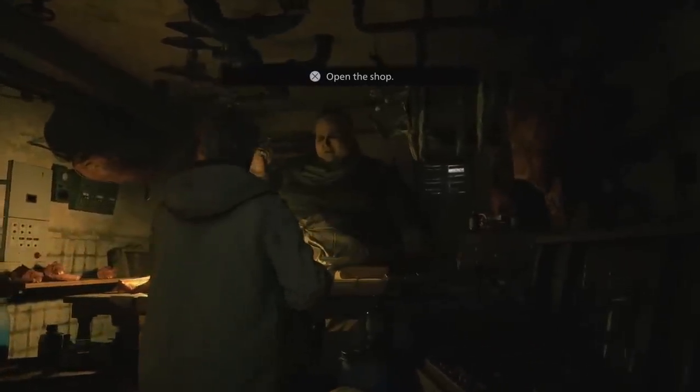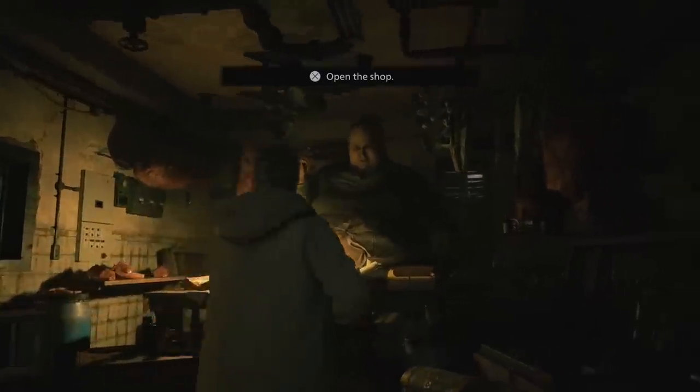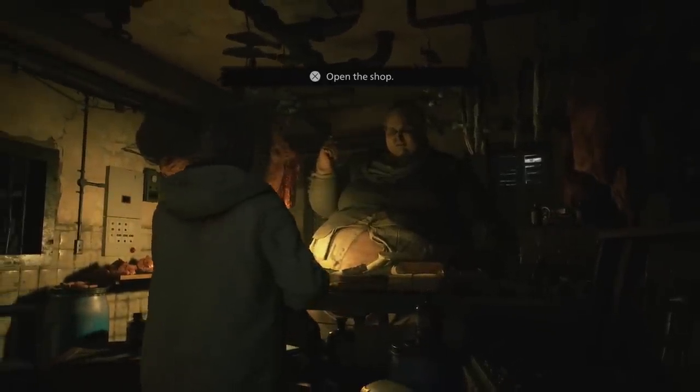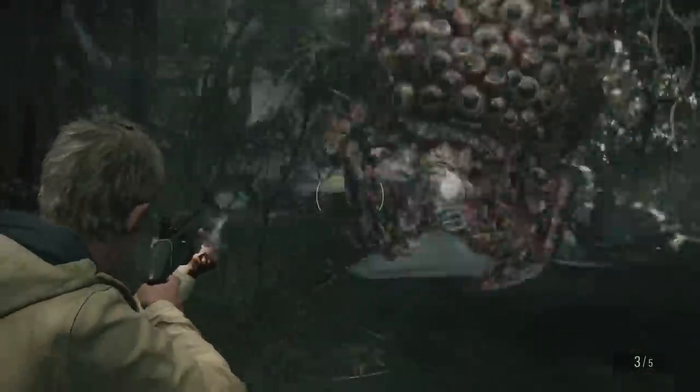That new camera angle changes the perspective of the entire game. Even going to see The Duke — the weapon dealer — I had no idea how freaking huge that guy was. When you're in first-person you look up at him and he seems big, but when you see your character standing in front of him it adds a whole different dimension. Me and Robert were shocked — his hand looked like the size of my head. It was a bit surreal, honestly terrifying. We really enjoy that this has been added to the game.